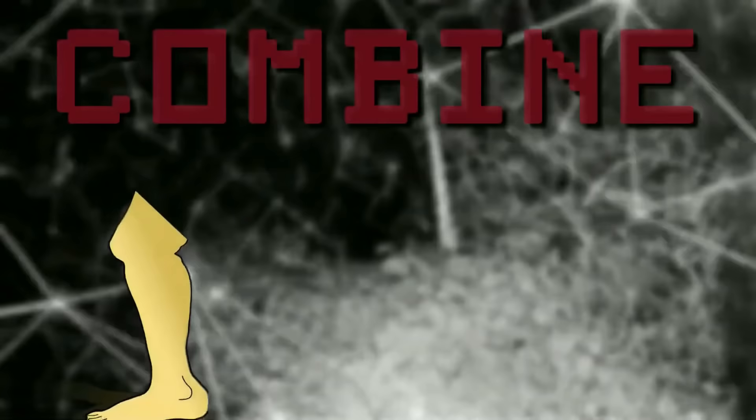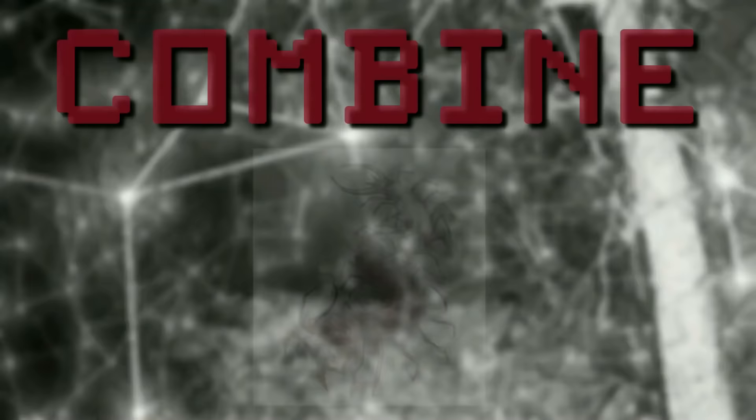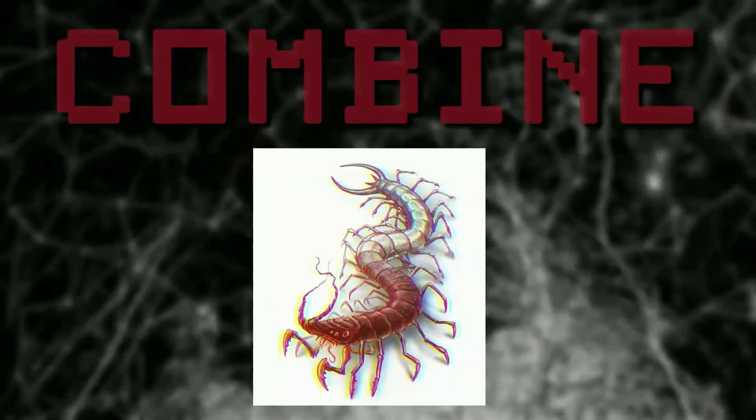First up we have a creature called a Combine. These are creatures made up of different parts of other things, specifically human parts — thus the name Combine, because you combine things. They kind of look like a flesh-colored centipede, which is nasty as it is, and they've got human hair running down their back. Their legs are double-jointed and can contort in weird ways, and they kind of resemble the shape of human fingers.